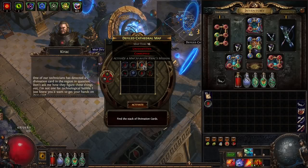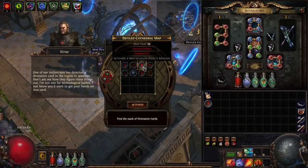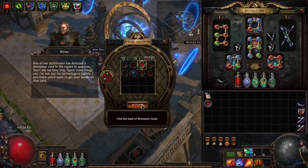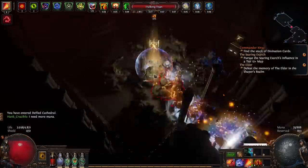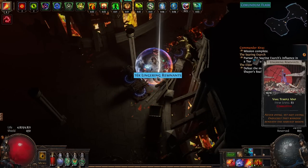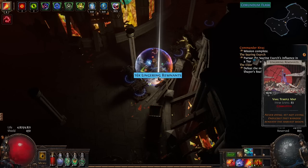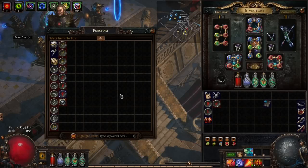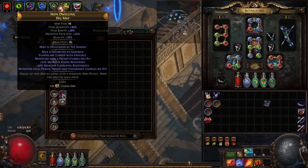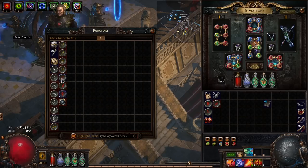We got another Defiled Cathedral map — very nice. It's unidentified and corrupted, so I don't know what will happen. We go in, and mission accomplished! We found 16 Vile Temple map cards — very nice.